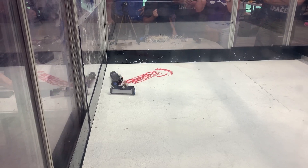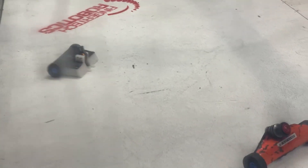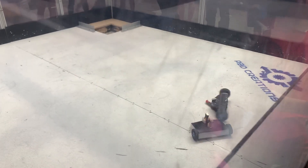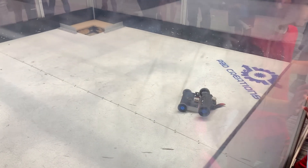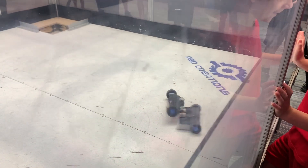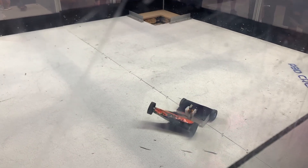Some solid hits on that carbon fiber bottom, but it seemed to be holding up pretty well. At this point, my weapon did not seem like it was functioning properly, so I decided to become a wedge bot. I noticed the arena floor was extremely slick, as you can see all the wheels turning white from rubbing off material, which is why it was having trouble pushing robots around and why some robots also had trouble moving.